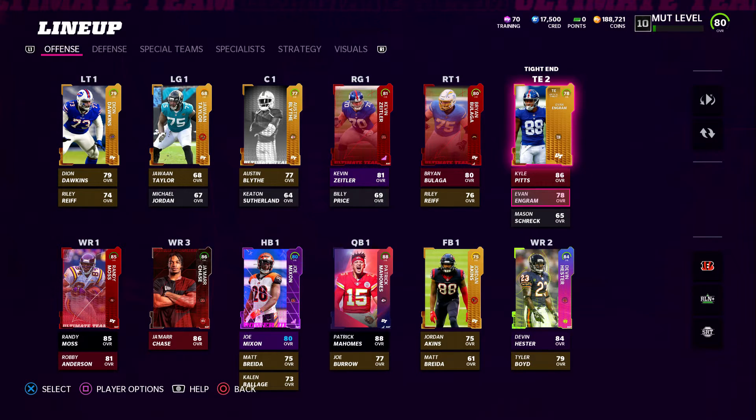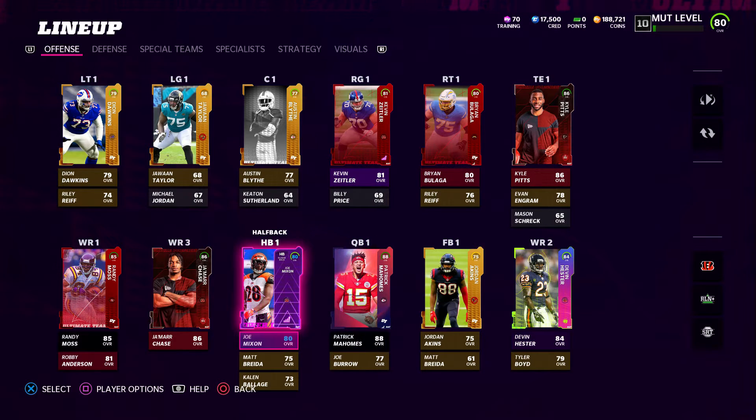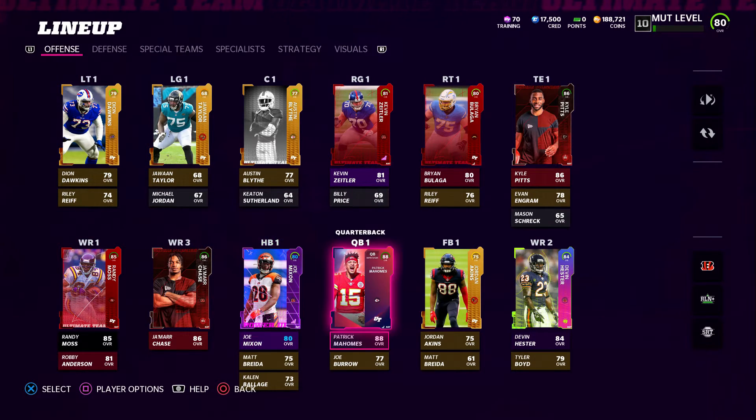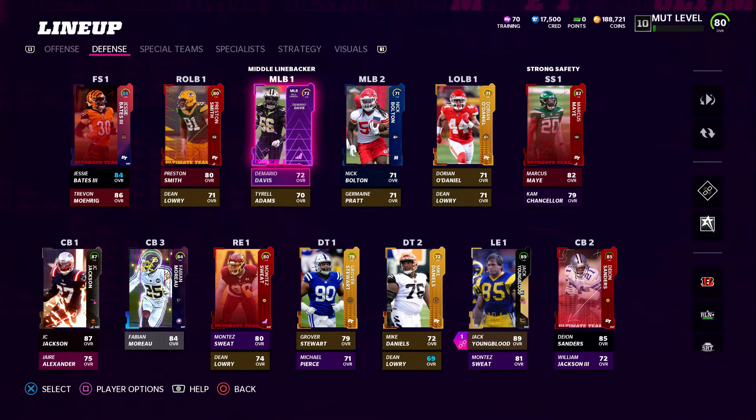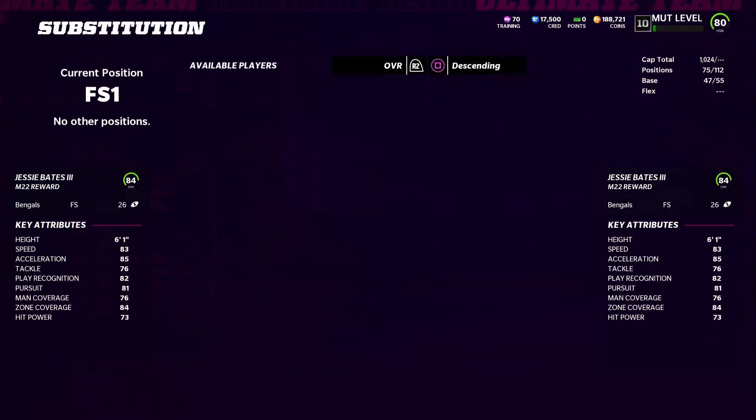The Evan Ingram card was 11,000 to 12,000 coins at one point, but it may have dropped in price now that Kyle Pitts has come into the game — you get a free Rookie Premier at level 10. I think Ingram has 85 speed. As for running backs, I want to add Derrick Henry, but he's around 190k right now. I can afford him but I'm going to wait and maybe use an 87 or 88 power pass instead.